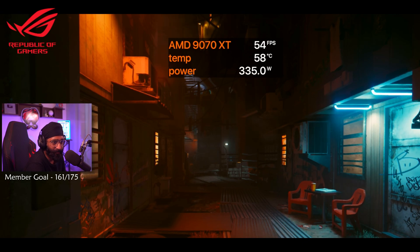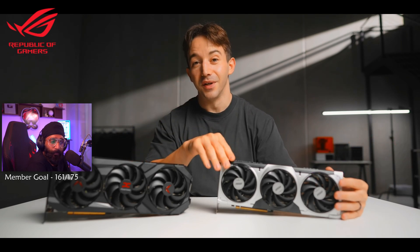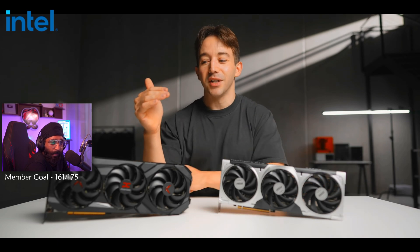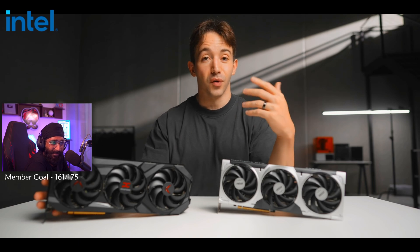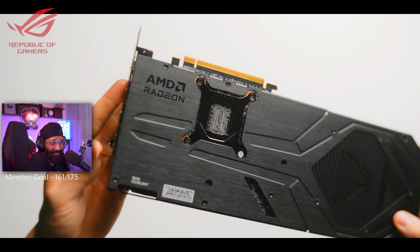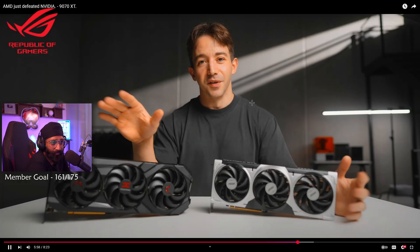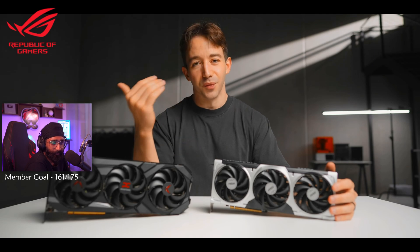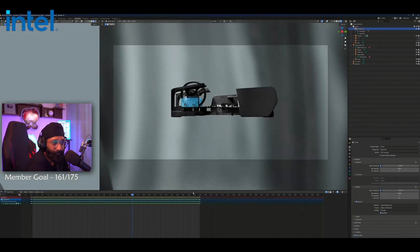Areas where Nvidia is a little more impressive: 3D work and Blender. I really tried to run Blender on the 9070 and 9070 XT — AMD even provided a 4.4 beta build — but I could not get it to work. It technically opened and I could select the GPUs, but they just would not render. I think there are software issues currently. It's going to be fixed in the future, but if you do actual work with your PC — 3D rendering, engineering, video editing — it is just a much safer pick to go with an Nvidia GPU.